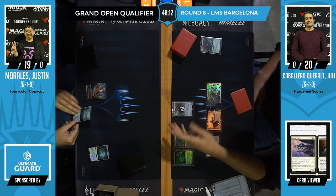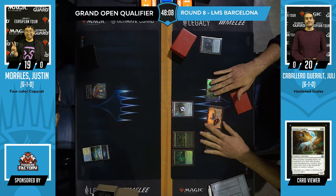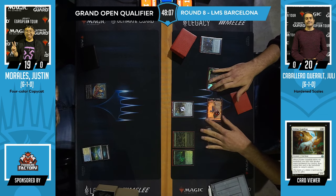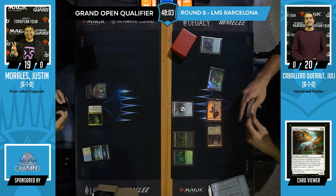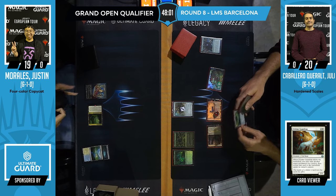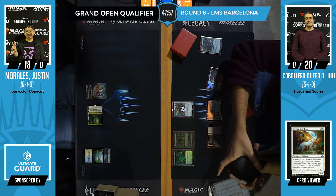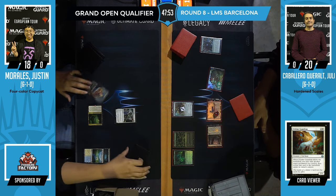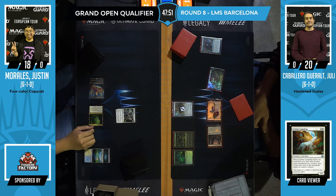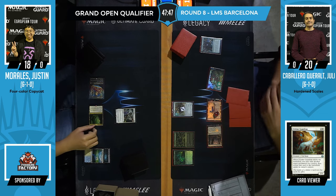Felidar Guardian is a 1/4 that comes into play, exiles another permanent, and puts it back onto the battlefield. So you exile Saheeli — it comes back with refreshed loyalty counters — you make another copy of Felidar Guardian, that resets Saheeli again, you do it again, and you make infinite copies. Then you attack for lethal. That's how the Jeskai deck works.